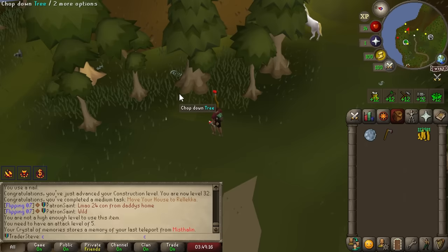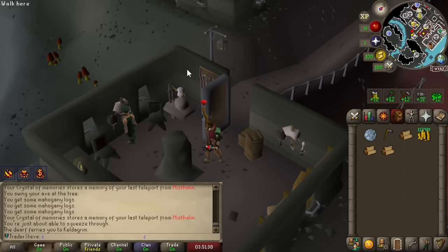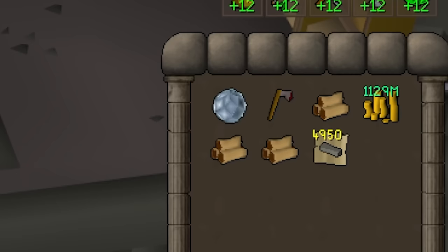We do need a few mahogany planks for a specific item we need to build. Surprisingly there are actually mahogany trees on Isle of Souls — this place is coming in clutch. We only need a couple though. We're also going to use a fire sale to stock up a ton of supplies from the stonemason shop — limestone bricks, marble blocks, gold leaves, and magic stones. We're going to need all of those at some point, a couple thousand of each, no biggie.